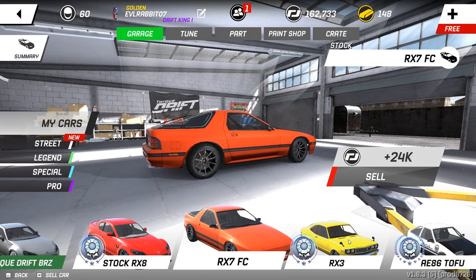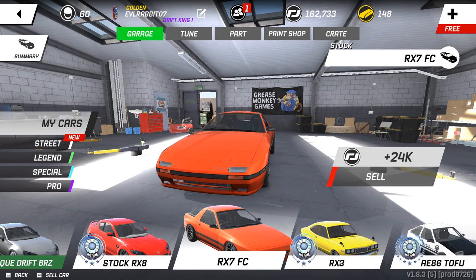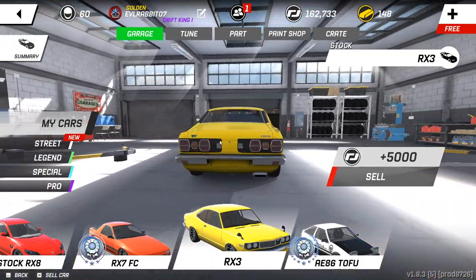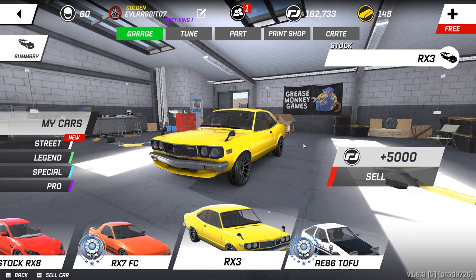Of course we have the much anticipated FC RX-7 — definitely an amazing car, gonna be doing a full build on this car as well. But if you see right next to it, that little yellow RX-3. The RX-3 is in the game as well, but one note about the RX-3: it's only available by completing the Mad Mike sponsorship tree until next week.